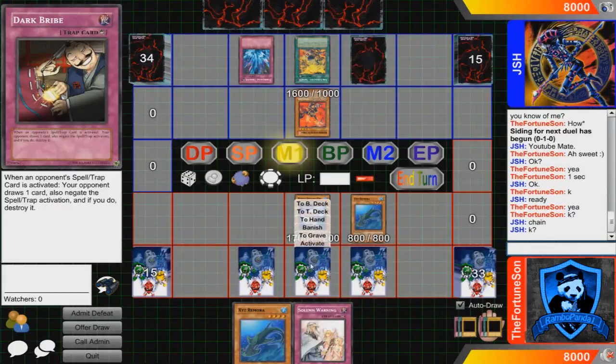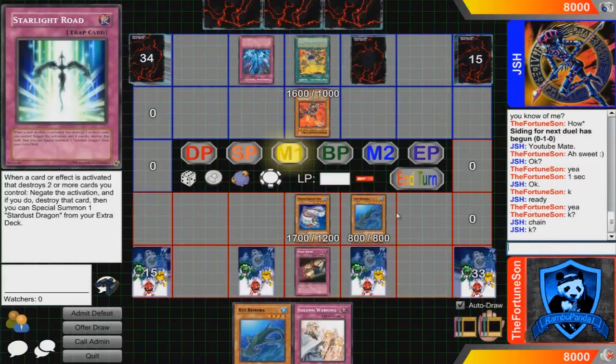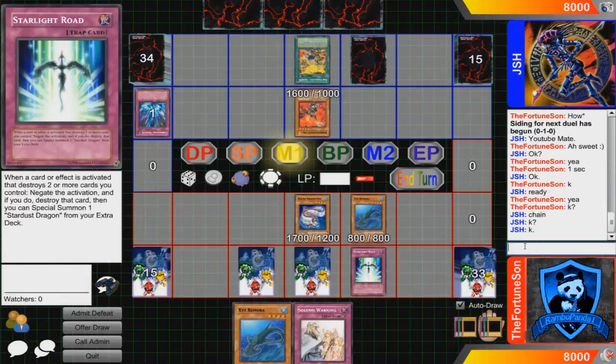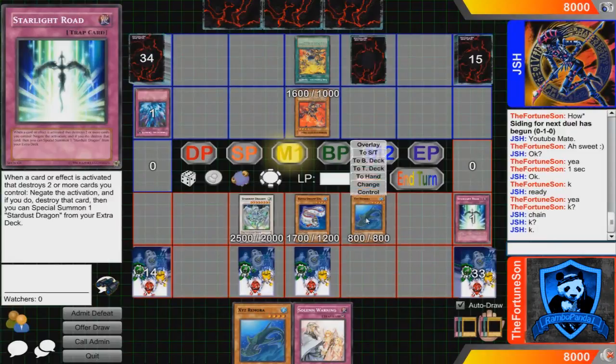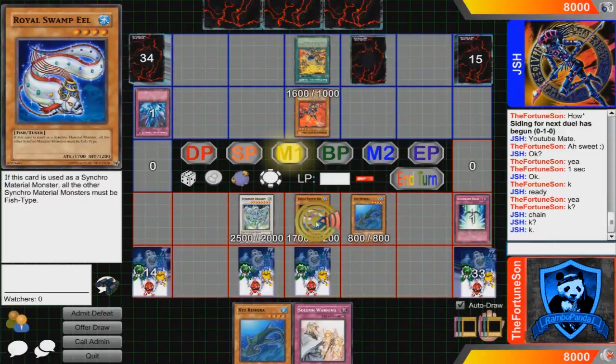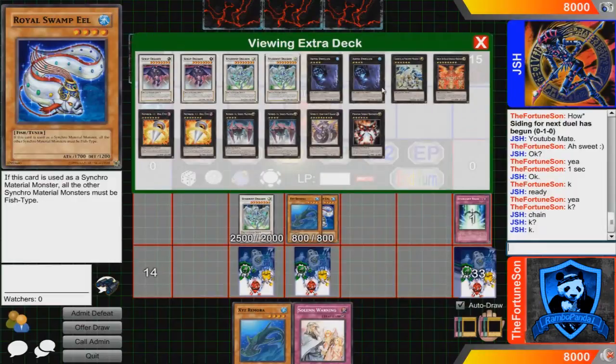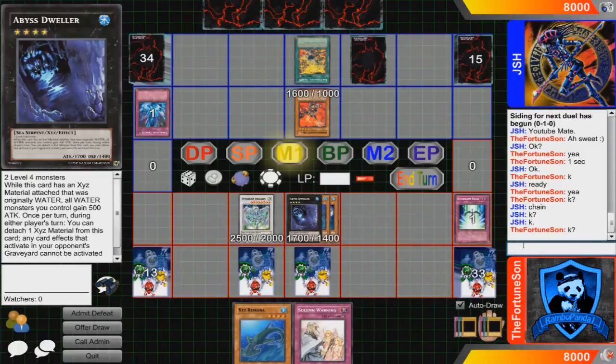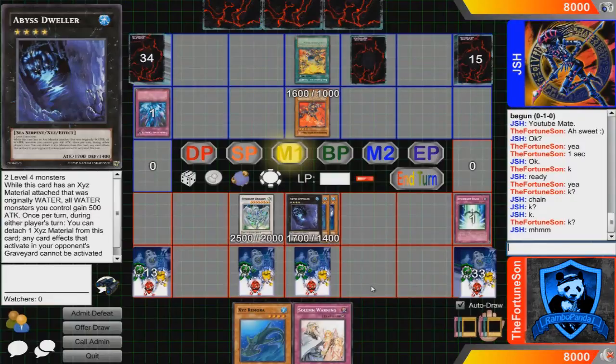Last but definitely not least, we have 1 Super Ancient Deepsea King Coelacanth. His effect reads: once per turn you can discard 1 card to special summon as many level 4 or lower fish type monsters as possible from your deck, but they cannot attack and their effects are negated. During either player's turn, when this face up card on the field is targeted by a card effect, you can tribute 1 other fish type monster to negate the activation and, if you do, destroy it. Very good tactic for this card, covered at the end of the video.